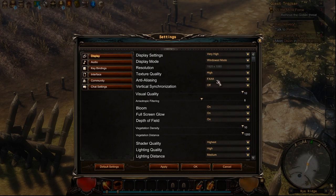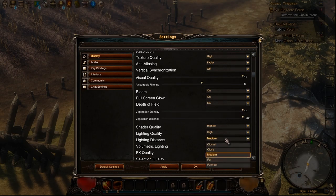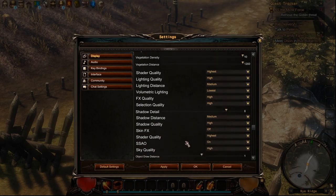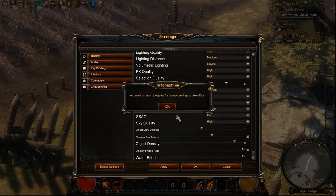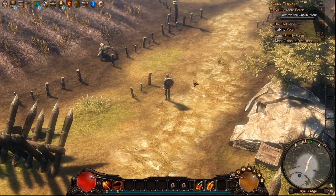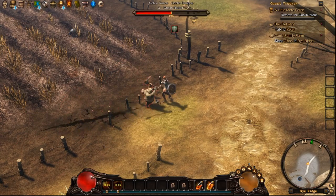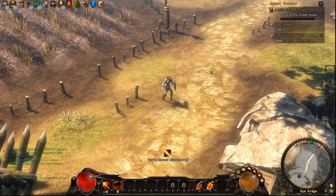Let me go into the settings. Display settings are on very high — that's probably good enough. Texture quality, let's put that on high. Vertical sync, bloom on, highest shader quality, high lightning quality, high lightning distance, shadow detail. I don't know — I'll just press apply. Actually I don't want to restart right now, so escape.